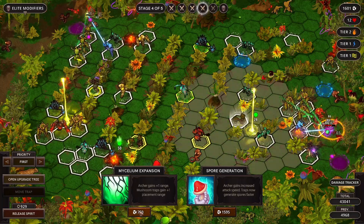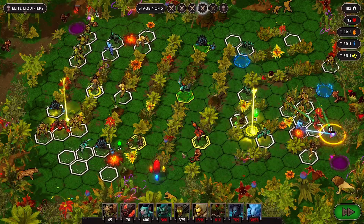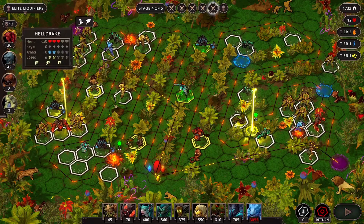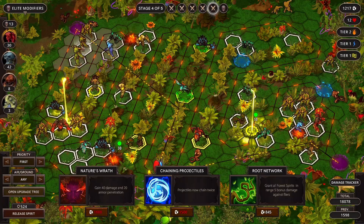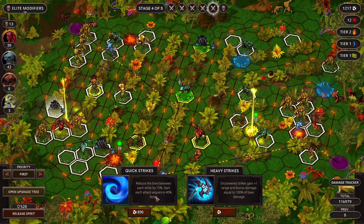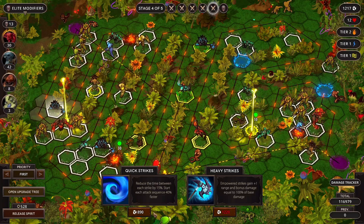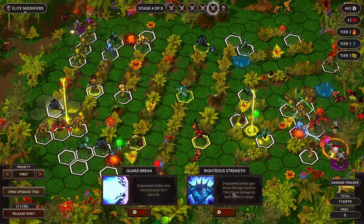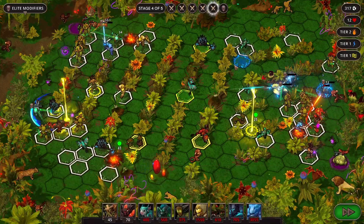No real benefit to more range other than the archer being able to hit flyers faster. So I think we just do that. Problems are ahead - great, great, great. Everything I want to do. More attack speed. Reduce the time between strikes. I think we'll reduce time between strikes, and then we can shred armor. So we'll try to do that. That seems pretty good.